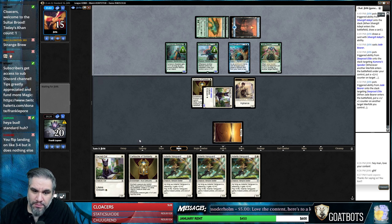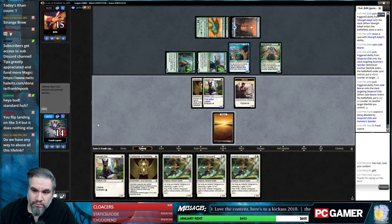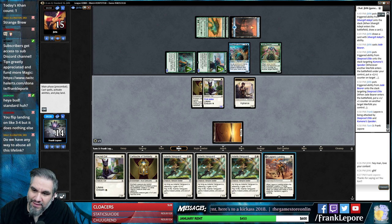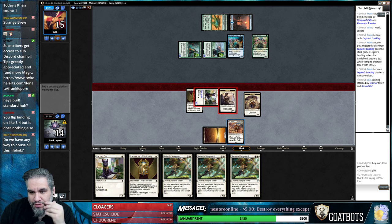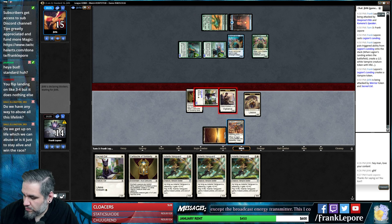I gotta tell you I'm not thrilled about this situation. I doubt they're blocking but maybe they will because they don't want us to flip this next turn. I probably should play this post-combat but I really don't think it's going to make a difference. The value of F6-ing here was stronger to me. Getting a Merfolk off the board is not non-zero.